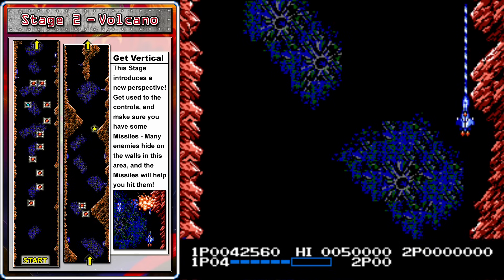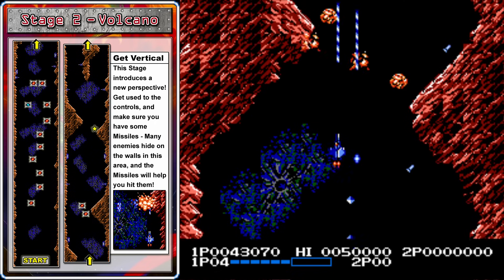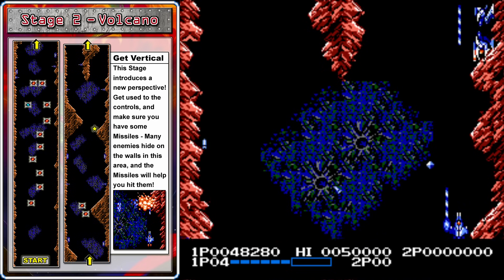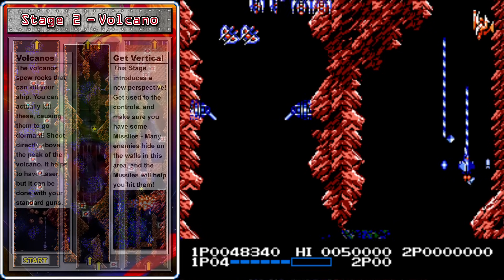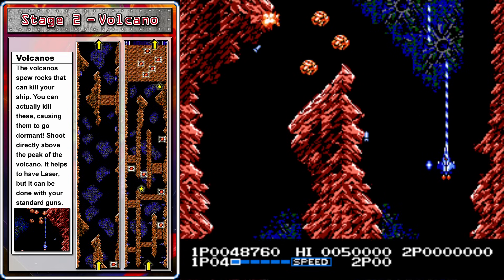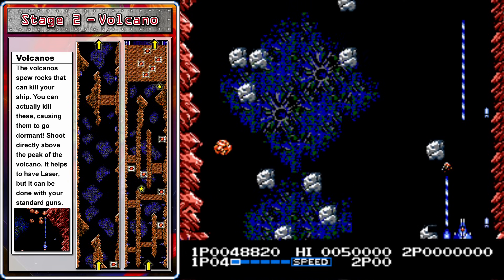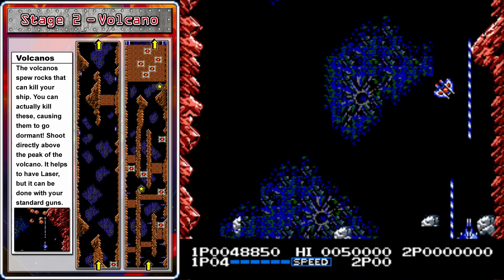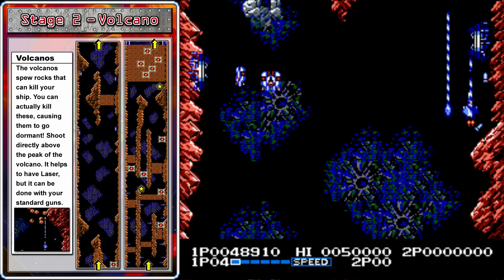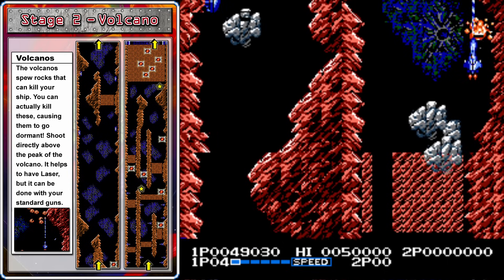We're going to be coming to a pair of volcanoes, and believe it or not, in this game you can kill the volcanoes. Shoot directly above where the rocks are spawning from, and if you shoot it enough times the volcano will become extinct. There's also a hidden point bonus just above the volcano on the right side. Over here the path forks, and if you take the right path you'll be able to clear an enemy that drops a power-up pod — but make sure to take out the volcano before you go through it. Once you get past the volcano on the left, move down towards the lower right corner and get ready to dodge the gray rocks. These rocks cannot be destroyed and there is no safe place to hide. You can touch the right wall where it's flat, but the left wall is instant death, so I like to avoid the rocks on the right side instead of the left.